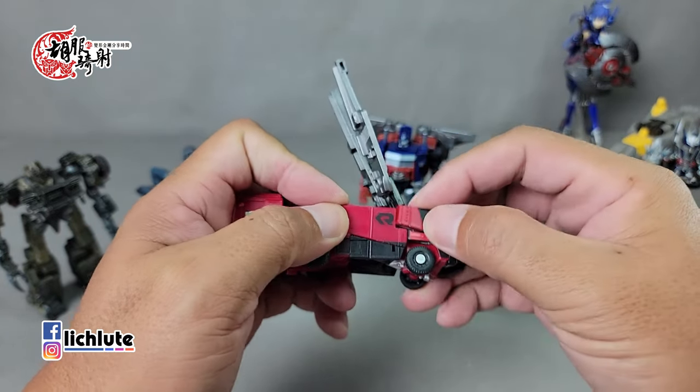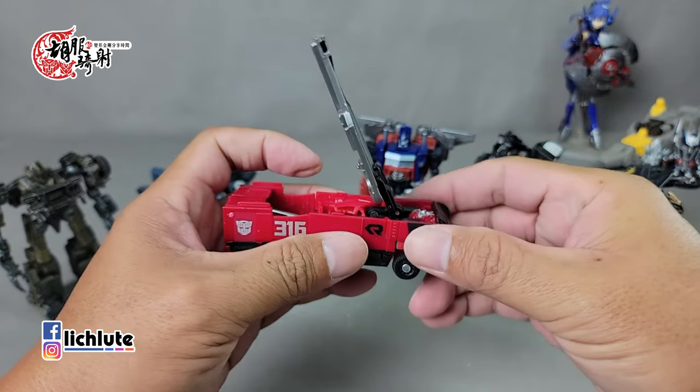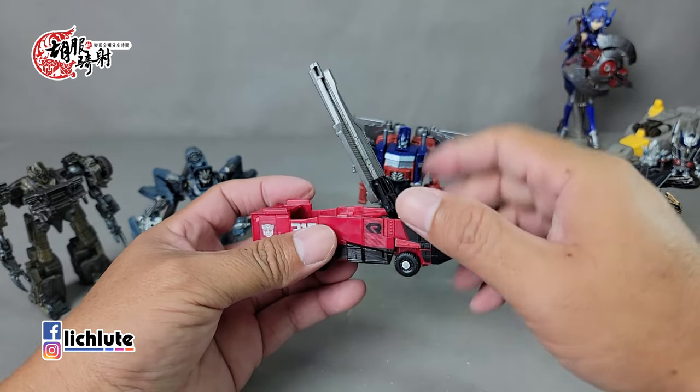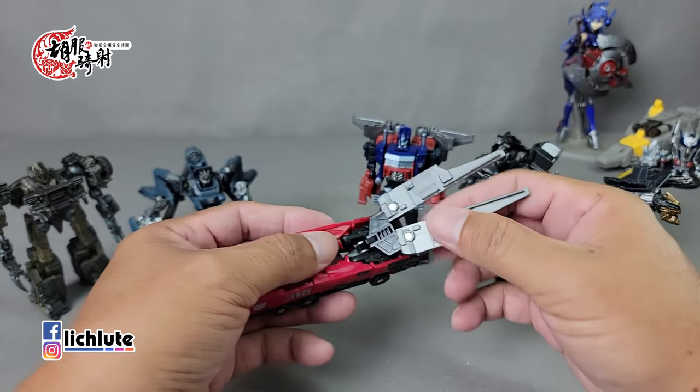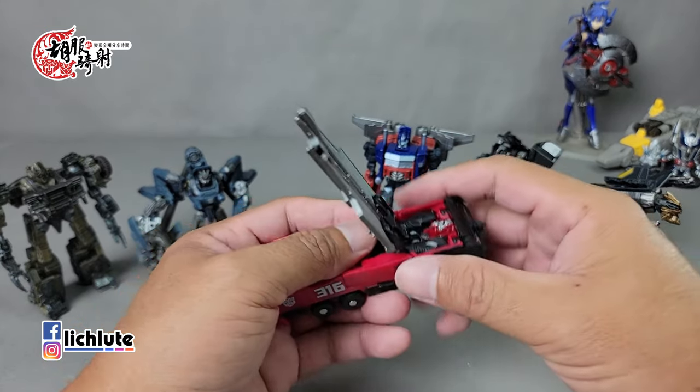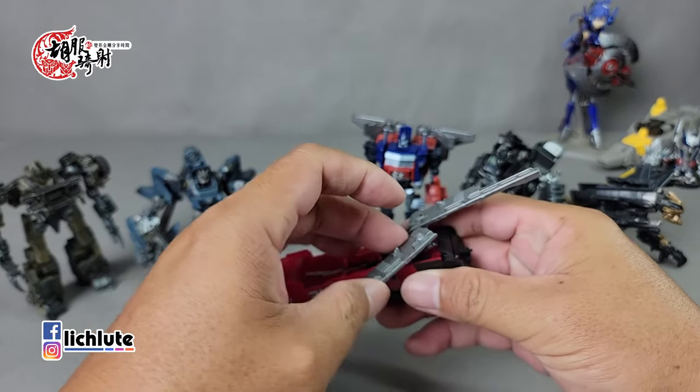这个地方先拼凑出来，然后往上面转，侧边转过来，基本上有一点像第四集那个Voyager级的OP，两只胳膊是朝天这样子。这里其实是一个双动关节，几乎不会有什么影响。